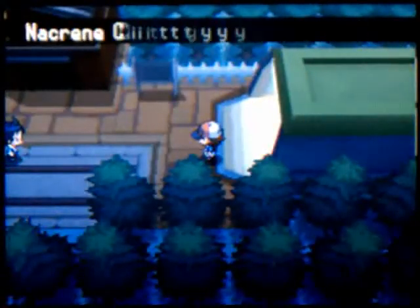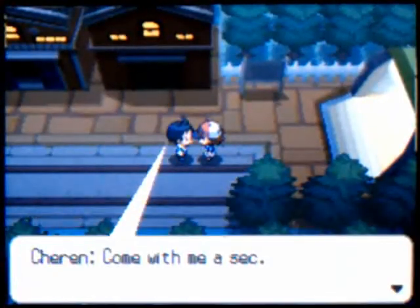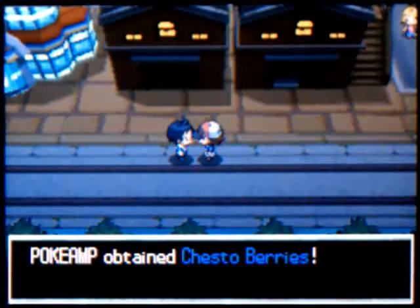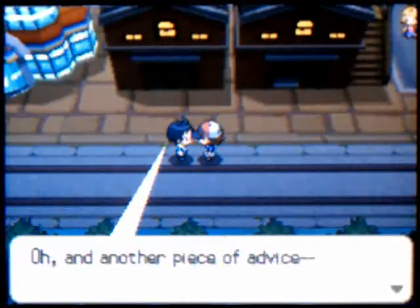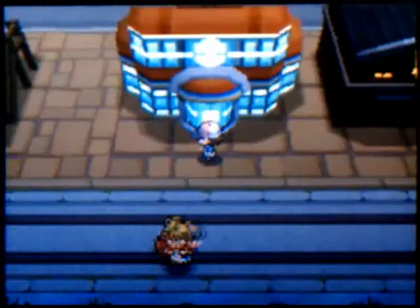What's up, everybody? We are now in Nacrene City, and the first thing we're going to see is Cheren, who is going to take us to the Pokémon Center of Nacrene City. Right as we get there, he's going to turn around and give us some Chesto Berries, and they awaken a sleeping Pokémon. Now that he is out of the picture, we can do whatever the hell we want.